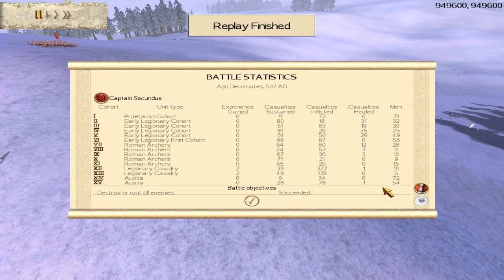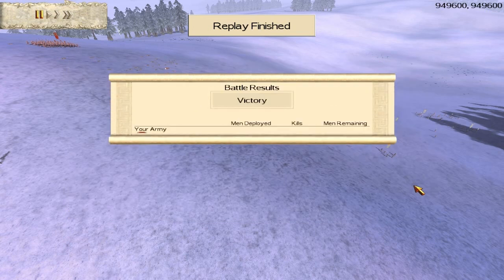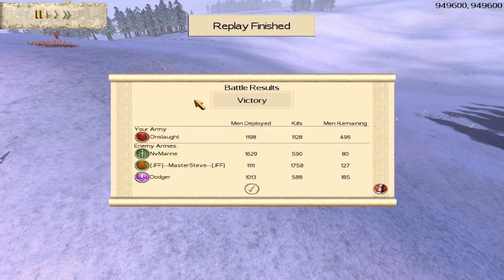I had 1,198 men, 1,128 kills, and 496 men left. Master Steve JFF had 1,100-111 men and got 1,758 kills, so if it had been scored he would have won — but I accidentally left it on last man standing which turned out to be a blessing for me. My Praetorians did really good, my Early Legendary First Cohort performed well, my Roman Archers did okay, my Legendary Cavalry did really well, and my Auxilia provided good support. It was a good fight — thanks to NV Marine, Master Steve, and Dodger. Hope you enjoyed and I'll see you next time.